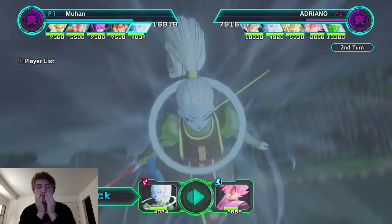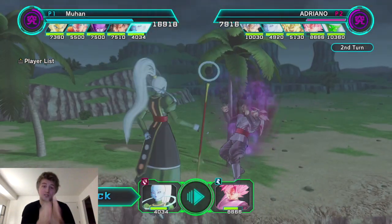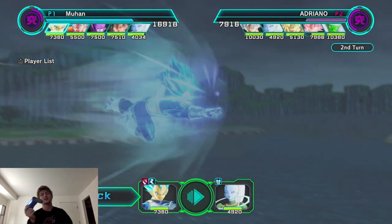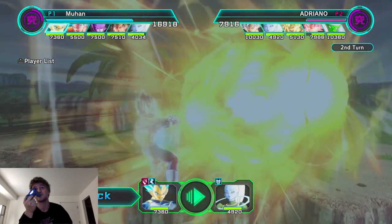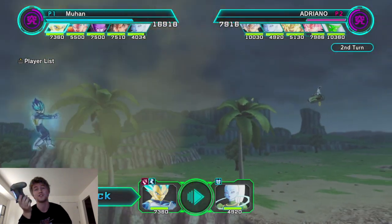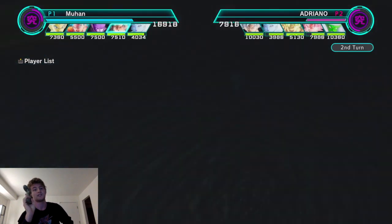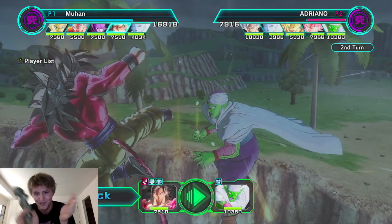Super Saiyan Blue Vegeta isn't going to take any damage from Vados. You're not going to hit that hard because you don't have Vados anymore. Next turn I'm throwing Hit out, putting Blue Goku top middle to at least dent Piccolo — that's a zero-to-one skill Piccolo, he doesn't really hit that hard. You're going to be dealing 10 less damage again, which is beautiful. That is why I love Blue Evolution.